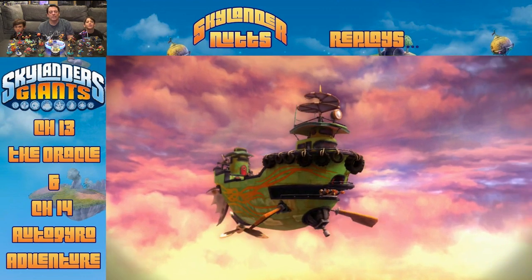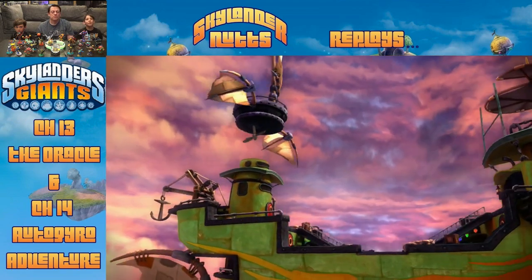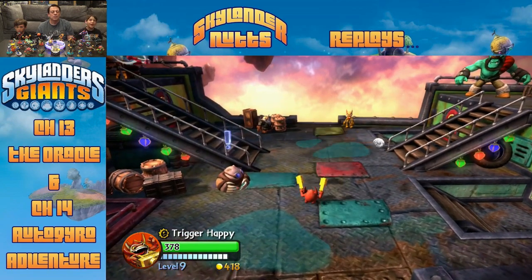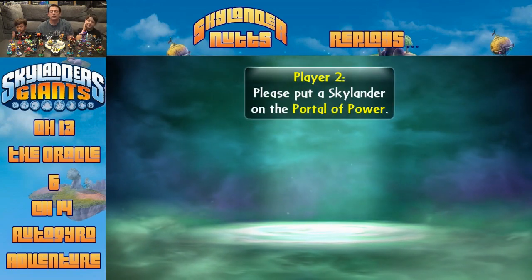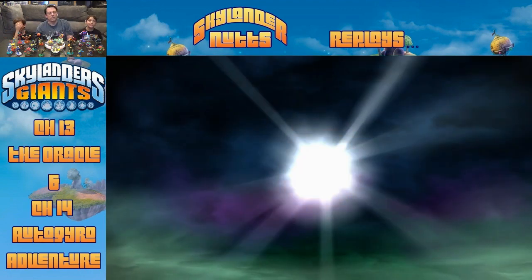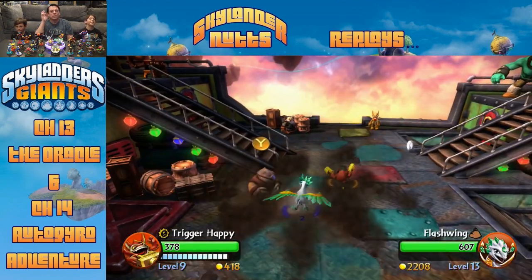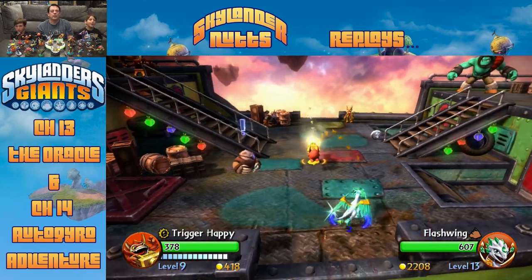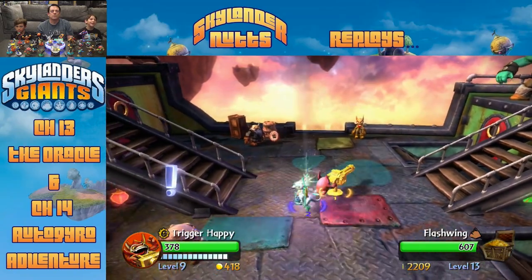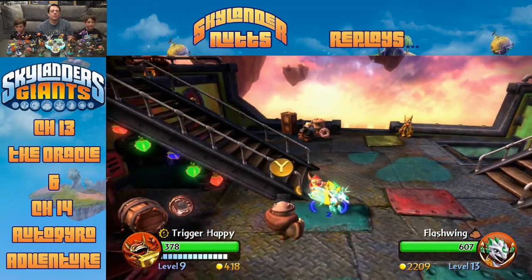Connor is going to be Jade Flashwing - he always picks her, so why not just start with her. She's level 13, pretty high for her. If you don't know why I call her Ballerina Twirl, it's because I like to use her ballerina twirl ability a lot. Alright guys, let's get on with our level!